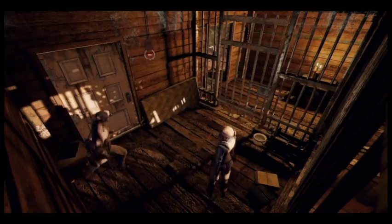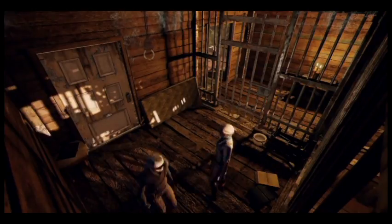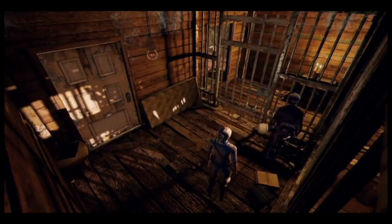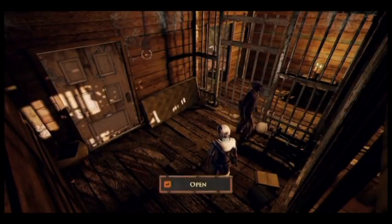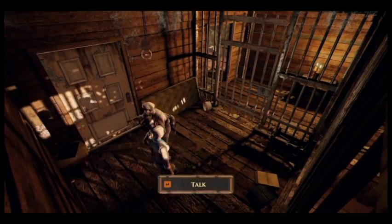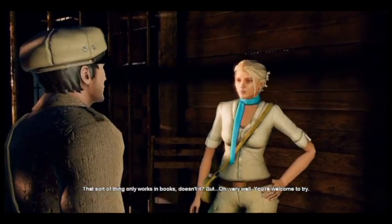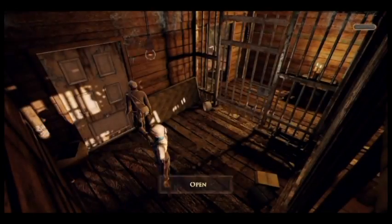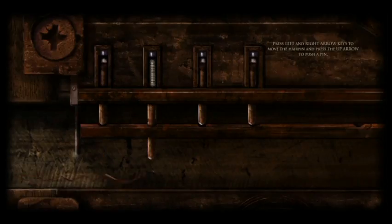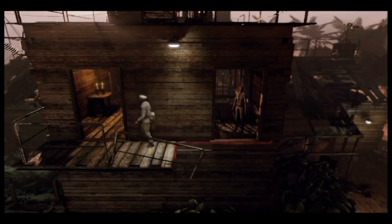Basically what's going on here is I'm trying to figure out how to get both of us out of this cell. You just kind of look around and interact with things in the room. As it turns out, you're going to end up using that woman's hairpin to pick the side door. Then you have to shimmy out, as you'll see. There's a little lockpicking animation — pretty standard to what you see in most games.